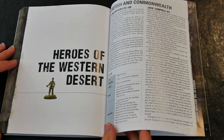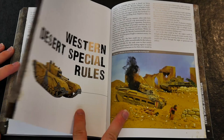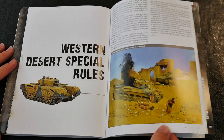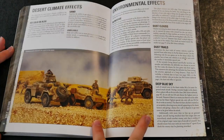Finally, there are a number of heroes outlined for each army, and a set of special rules designed to reflect the nature of combat in the harsh and unforgiving terrain of the Western Desert. The use of special tactics and defensive positions are also covered, as too are the use of minefields designed to deny ground to the enemy.